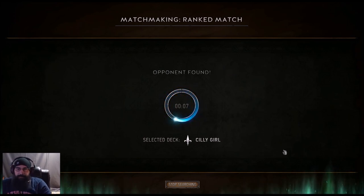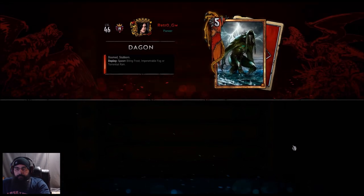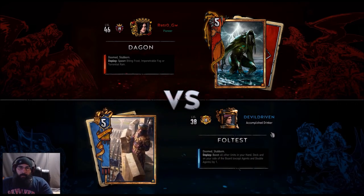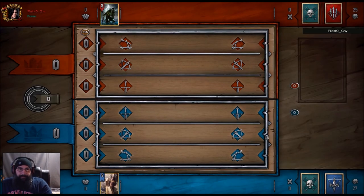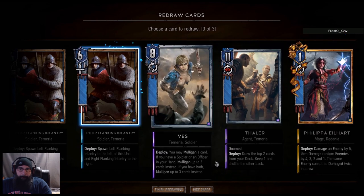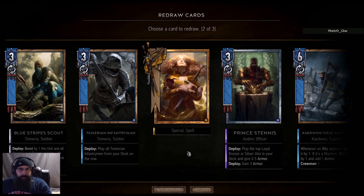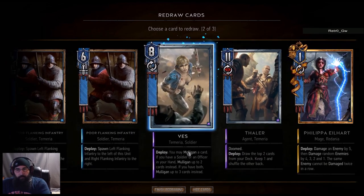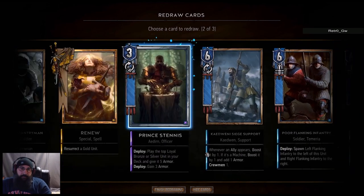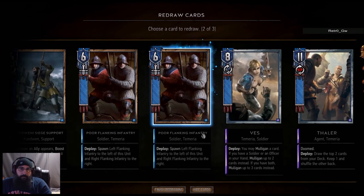That heavy cavalry - or the light cavalry - is what came up huge. Weather's kind of tough but really this deck only plays itself. We got Vess in hand which was good. First let's drop the light cavalry, then the infantrymen. Renew Philippa was pretty decent. Let's drop one PFI.